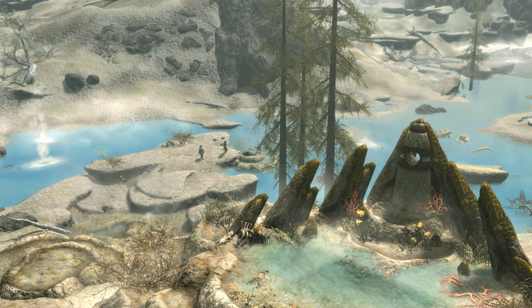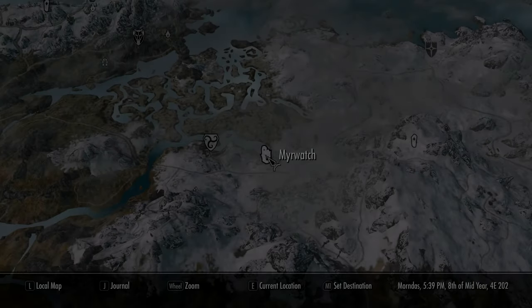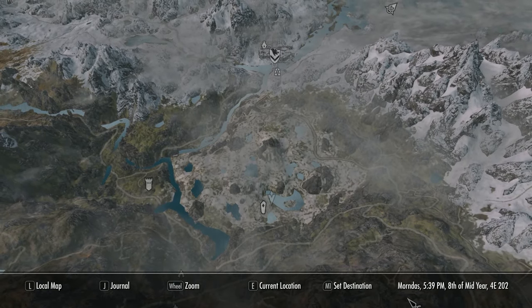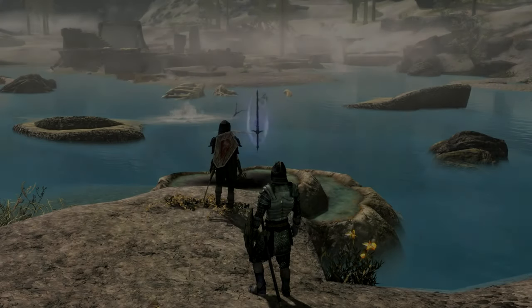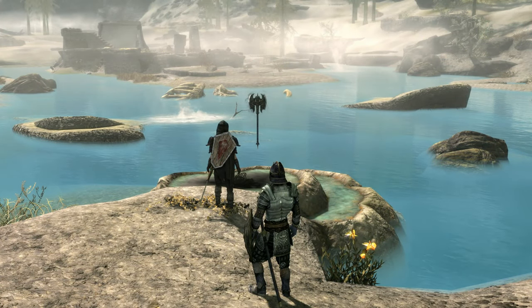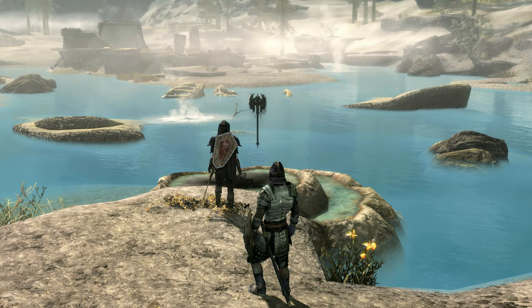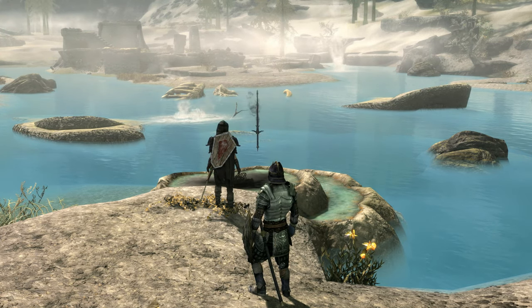You will be sent to a pool a short distance northeast of the Atronach Stone, which is located in the volcanic tundra between Windhelm and Riften, near the Eldergleam Sanctuary and Darkwater Crossing. The stone is by the river to the southeast. The pool contains skeletal remains which have stained the water black, and it will begin to froth as you approach.